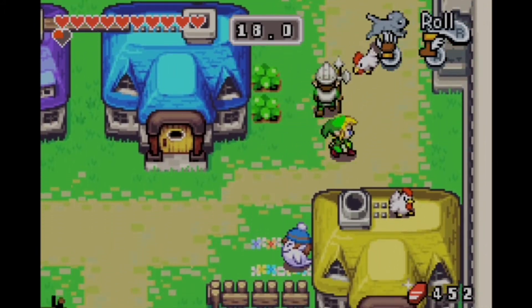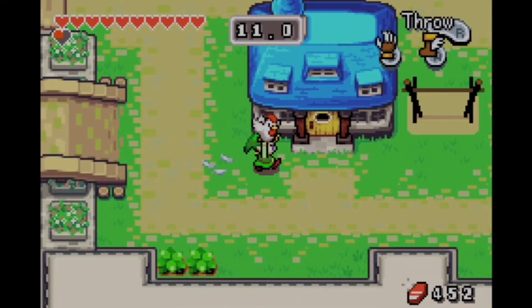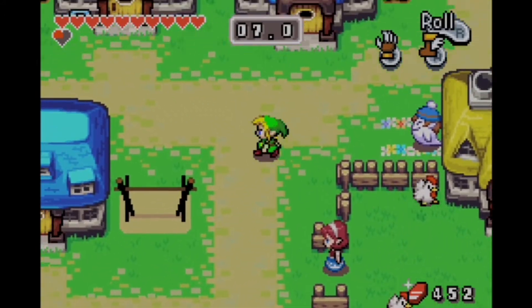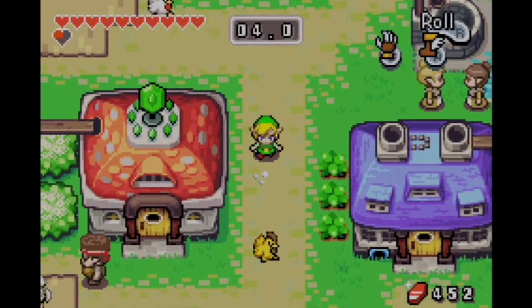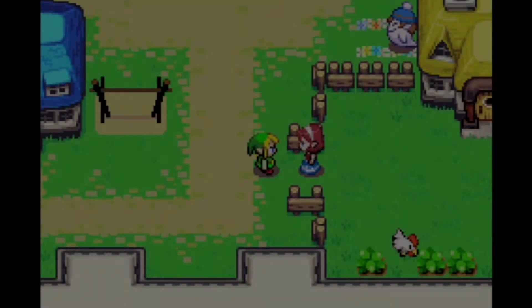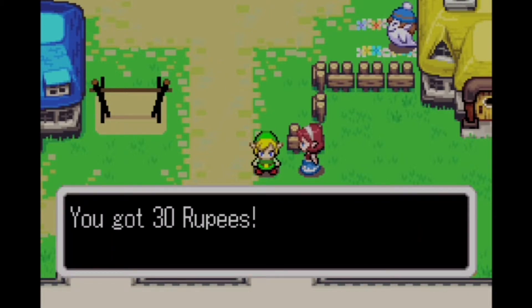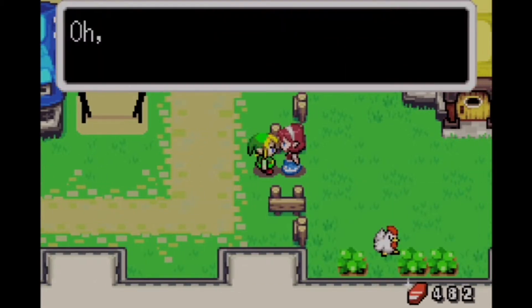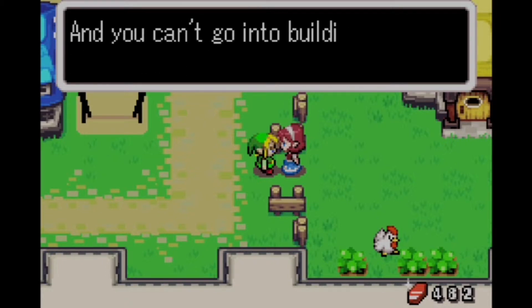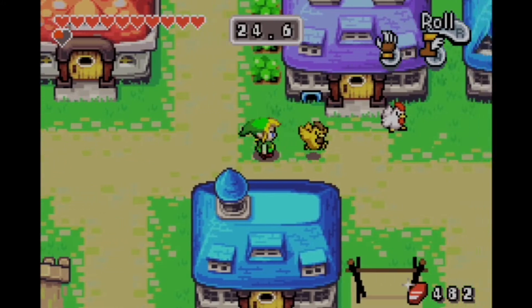You'll notice I removed my sword before starting — when you use the Pegasus Boots, if you hit with the sword it goes flying. Just a good idea to unequip it. To finally beat this mini-game we actually had to draw maps. You can also do trial and error and learn where all the cuccos are, but it's so hard. We literally wait until almost the very end of the game to finish it.